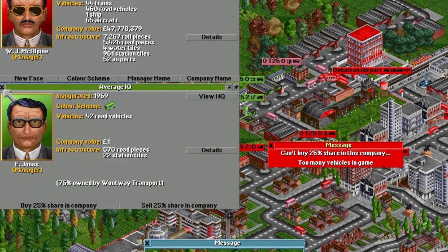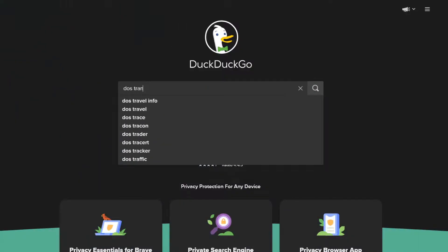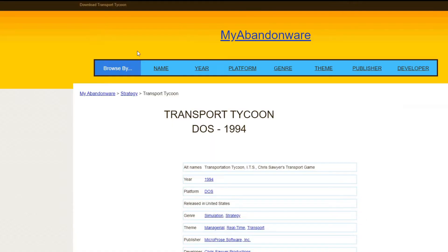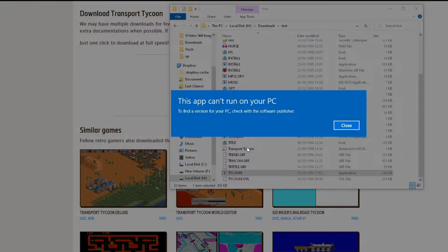We've all been there — at a point in the past, you vaguely remember an old game that you or a parent or sibling or friend used to play. Using the power of the internet, you track down the game and discover a way to acquire it, more than ready to launch yourself back into the heady days of 90s nostalgia-soaked goodness, you double-click the executable, and if you're running Windows, this pops up.